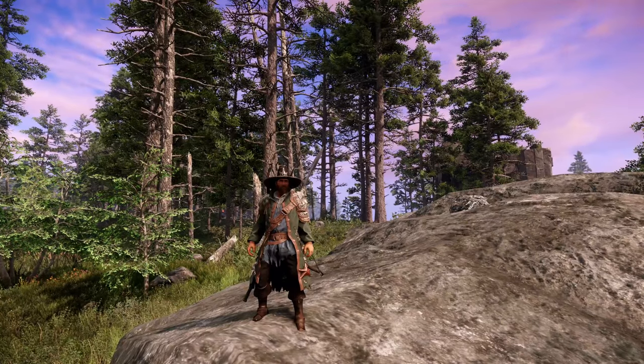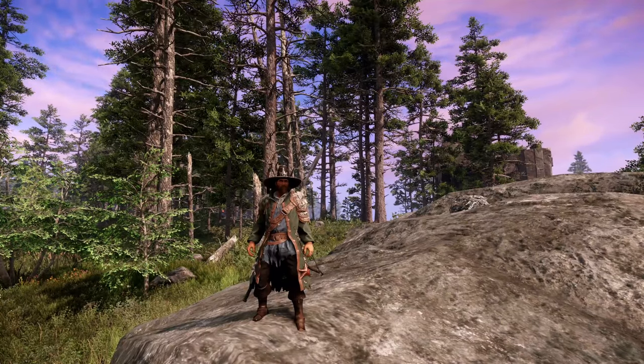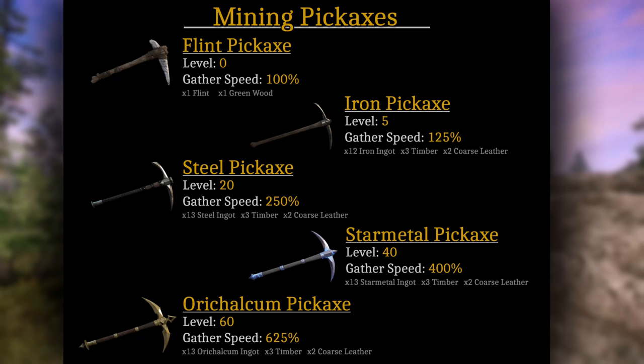Moving right along, I'm going to bring up a list of all the tools we're going to be using. You can see from this list that we have five different options, but one thing to note is the gathering speed — this can actually increase depending on the gear score of the items. I've put the lowest you can expect to see, but this could always be higher, so just be aware of that.